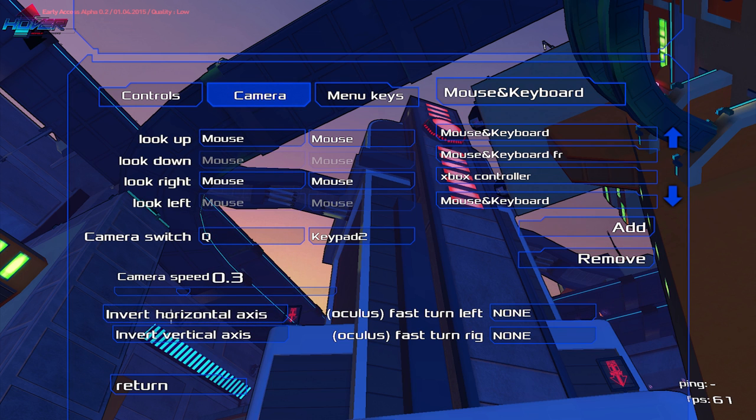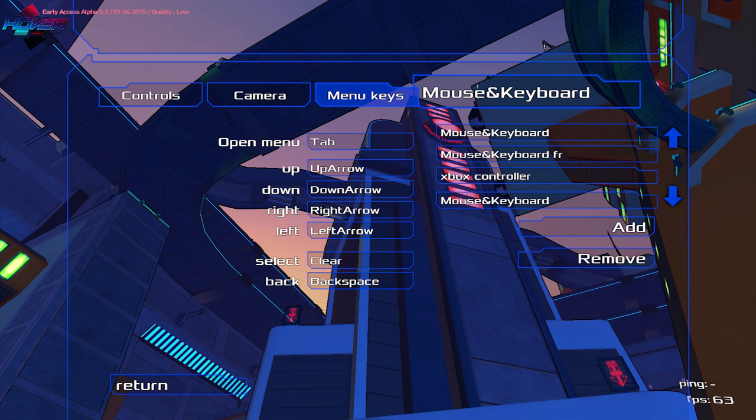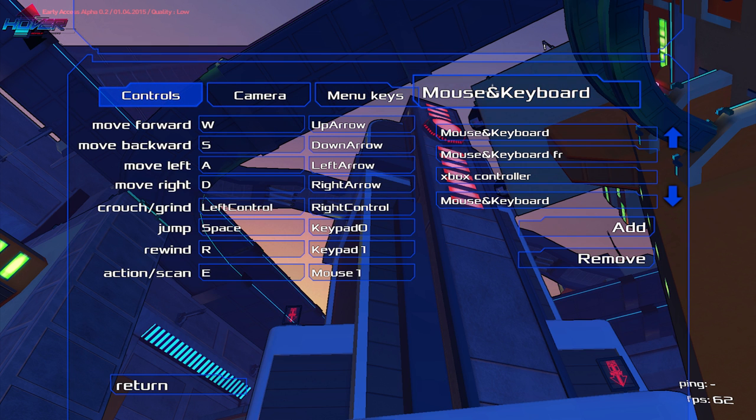We can turn down the camera speed, invert horizontal, and invert vertical. Oh my god — Oculus support! That would make me so, so bloody nauseous. I didn't know this thing had Oculus support until I started digging into the menu. There's also a 'Creepy' option — I have no idea what that's for. Mouse and keyboard — but I'm in mouse and keyboard, so I have no idea.